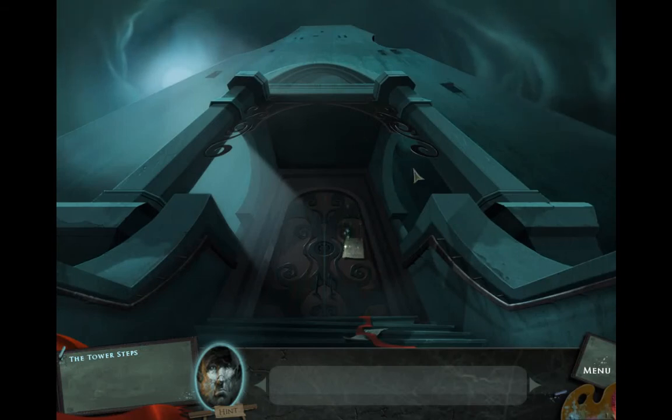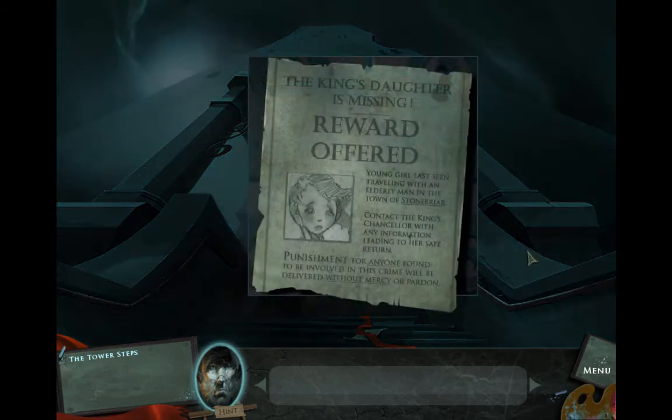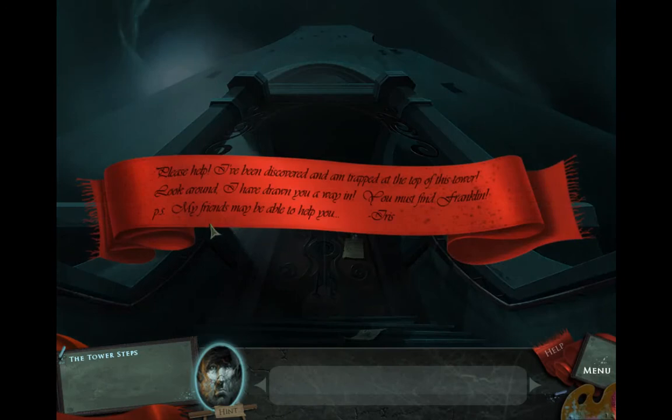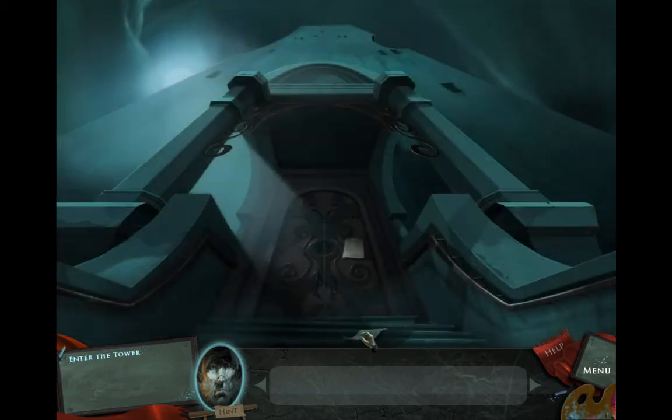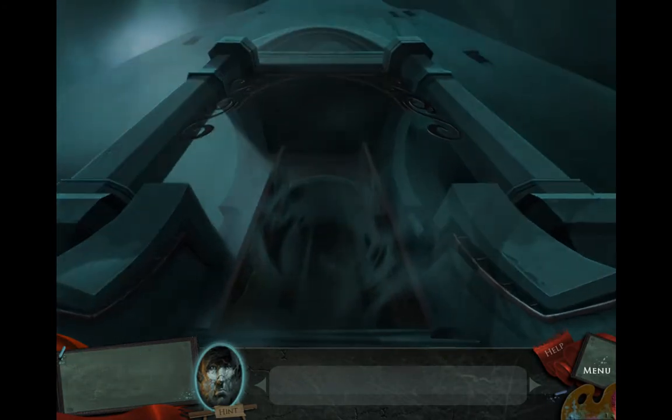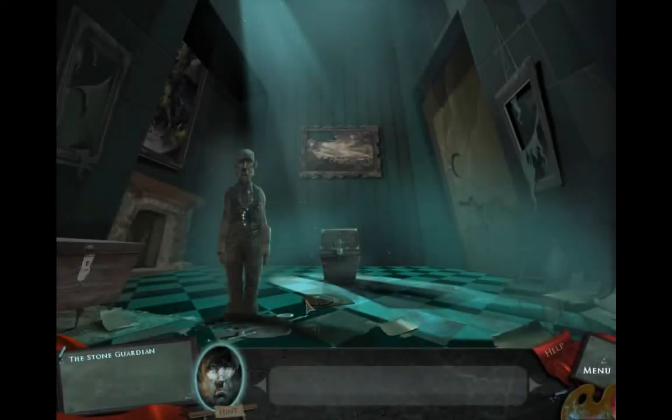So, this is where the game starts, at the bottom of the tower. The first thing you can notice is that this girl, Iris, is asking for your help because she's trapped at the top of the tower. What you find is a sketch of a handle, which can be used to create a real handle and open the tower. This is a sketch of a handle — you use it to create a real handle and open the tower, and this is one of the main features of the game.